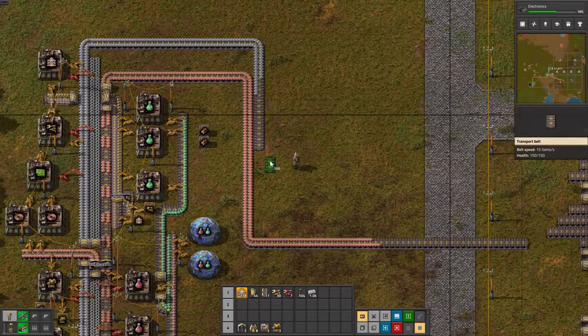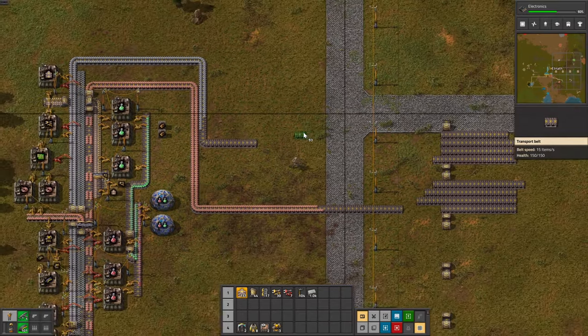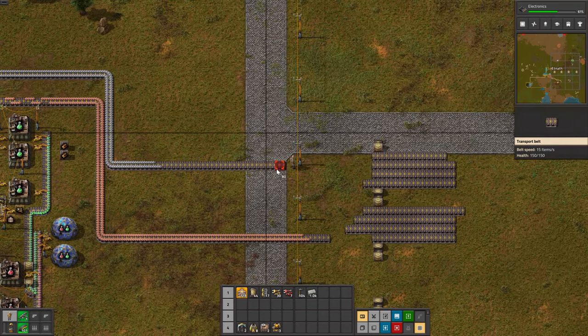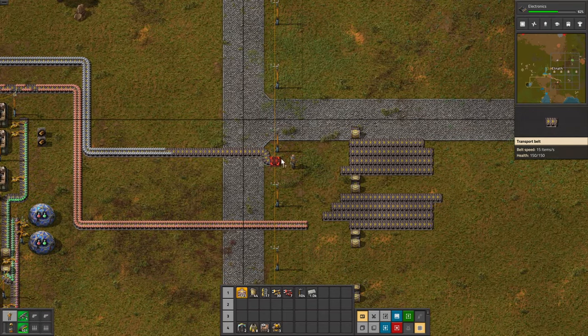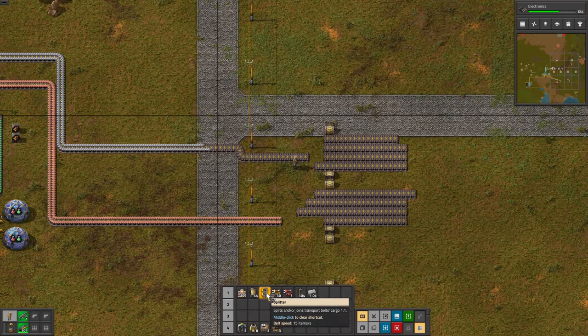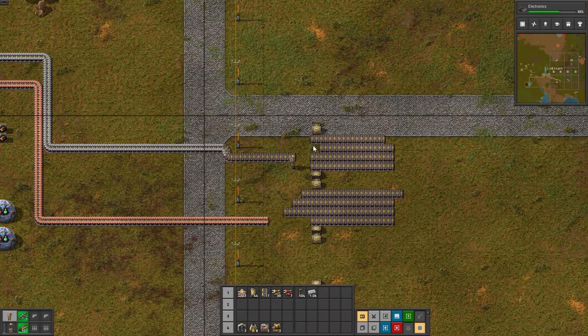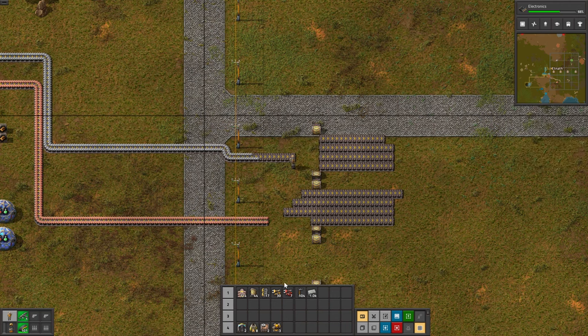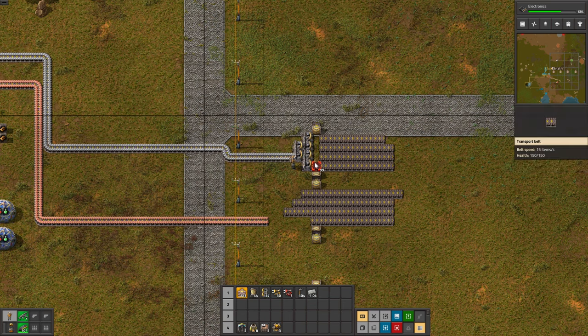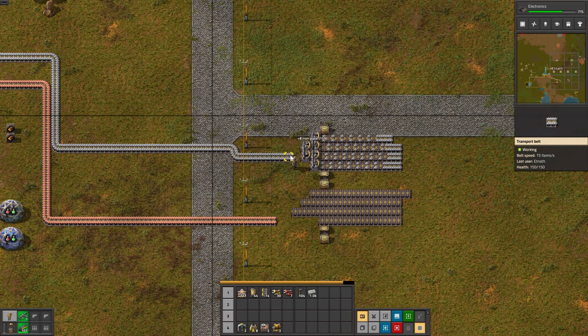When you start to have four lanes, what's going to happen is that you are going to start to draw more components from one lane than from the others. In the end you will see an empty lane and three full lanes — and that's not efficient at all. What you want is something balanced across all four lanes. When we want to balance things between lanes there are several designs, mostly using splitters. If you want to balance one belt into four belts, you can just put three splitters like that and it will do the trick. This is what we call balancing the outputs — an output balancer.